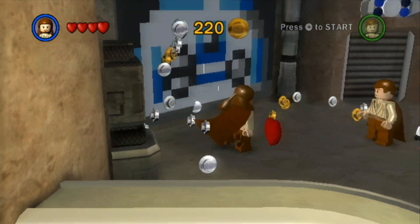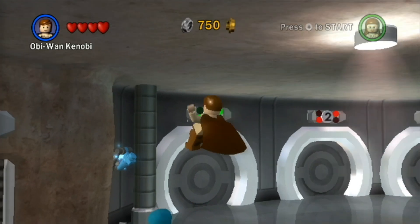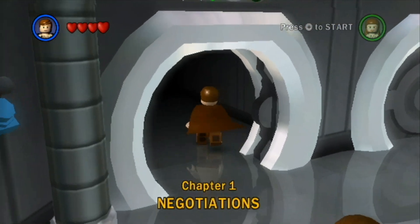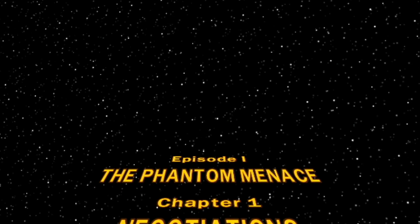Excellent. Boom. And we already got some nice coins. Alright, so let's hop into the very first level of LEGO Star Wars — Chapter 1, Negotiations. Episode 1, The Phantom Menace. Chapter 1, Negotiations.